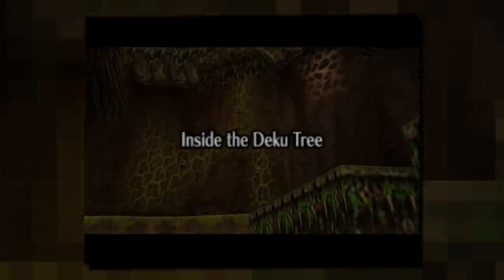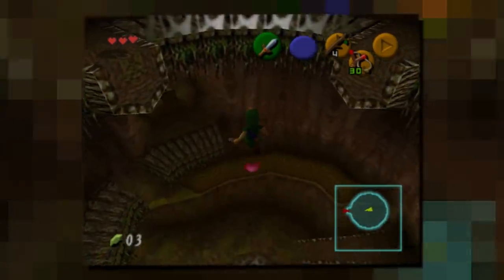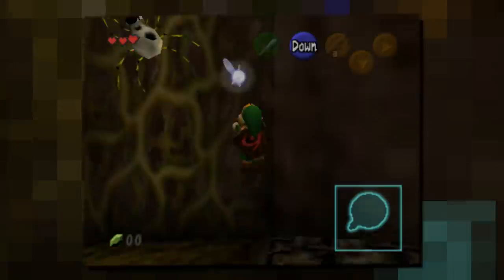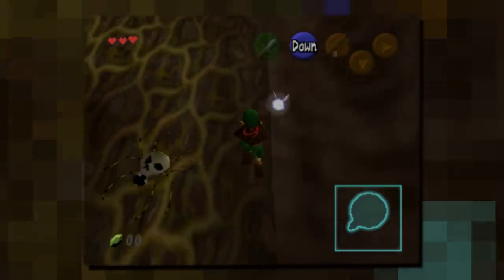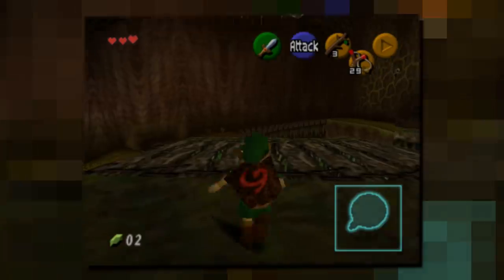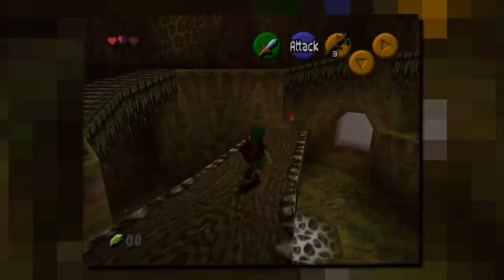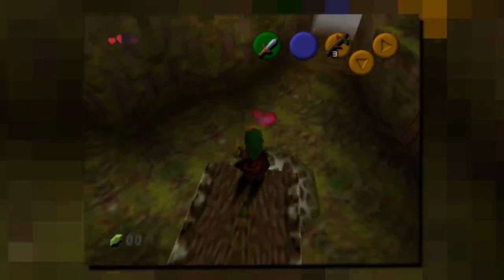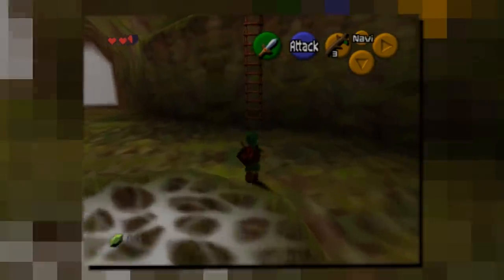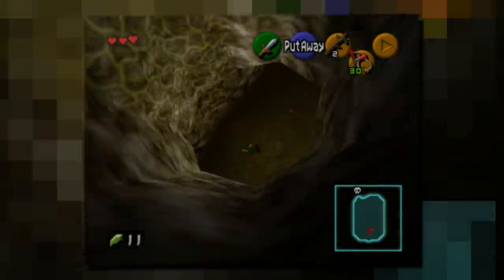The Deku Tree is very vertical. One of the central puzzles of the dungeon requires us to jump from the very top of the dungeon through the spiderweb into the infected basement at the bottom. The Deku Tree is as vertical as Zelda dungeons get, and I always found this focus on verticality really interesting. Ocarina of Time is the first 3D entry in the Zelda series, and if there is one thing that is really hard to do in 2D, then it is verticality. The shift to 3D allowed the team to do a really vertical dungeon for the very first time.